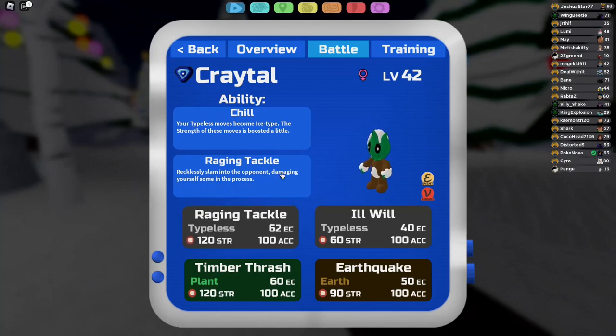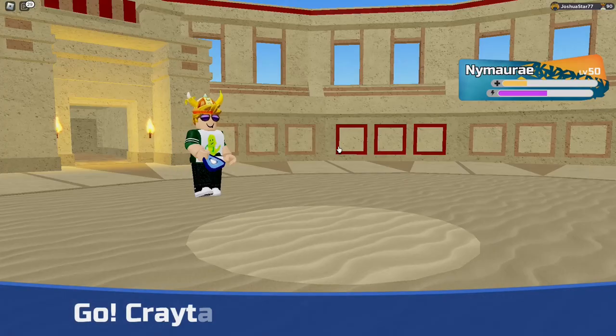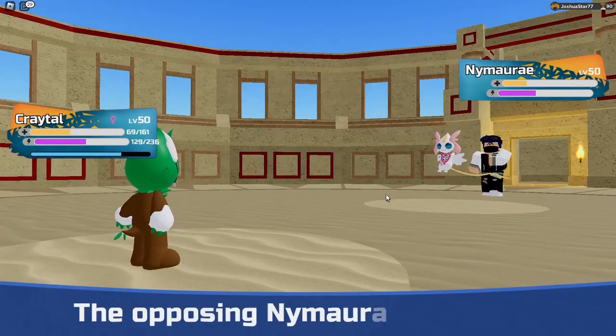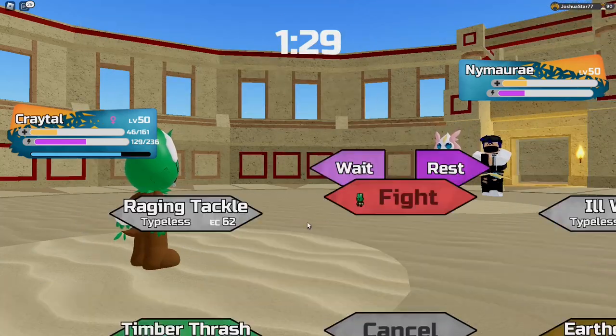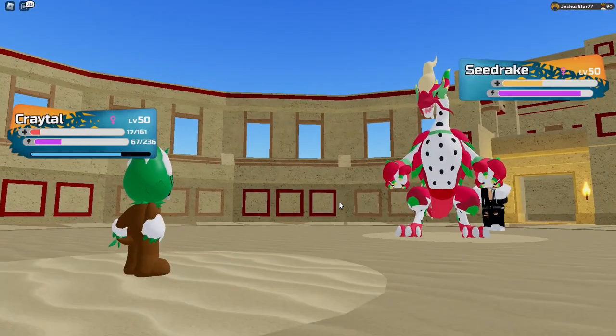While Festifer is actually a pretty solid good defensive Loomian, it's not great offensively. Christmas Cradle, on the other hand, is pretty good offensively. With the Chilled ability, you have a 120 Power Raging Tackle getting buffed and turning into an Ice-type attack, making Christmas Cradle hit extremely hard.